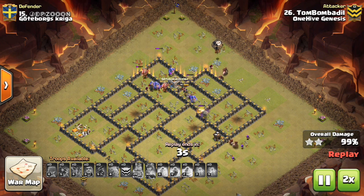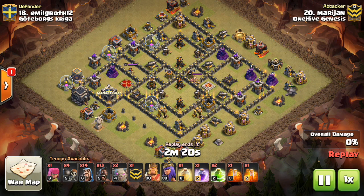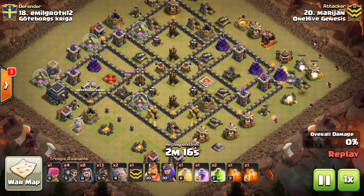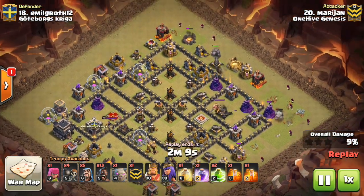I believe this next attack is actually a little bit weird how it works out in terms of the kill squad, but the principles again do not vary. Start it off wide, then come narrow, then support with hogs. I should have my own Sour Patch Kids commercial for Clash of Clans — although it only makes sense to about 0.5% of the player base.